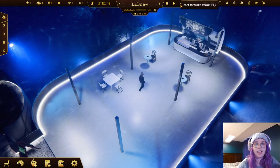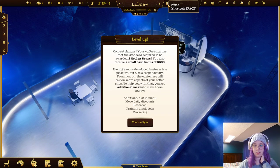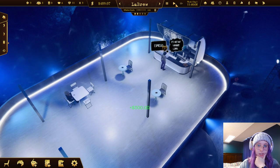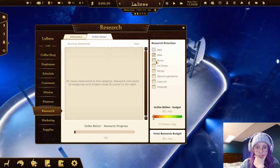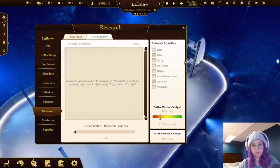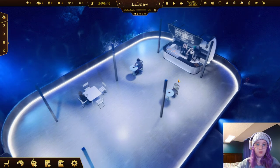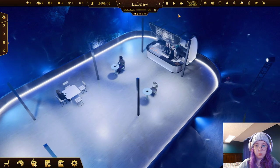We'll have to wait for the supplies to arrive. We got the golden bean achievement - a small cash bonus! We also unlocked the ability to research. We should research as fast as we can. We'll do two things per day - milk and latte art to start. Oh great, I've got two people working for a bit, that'll help.